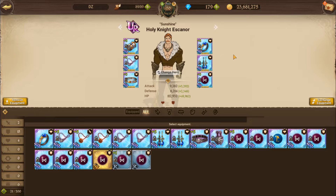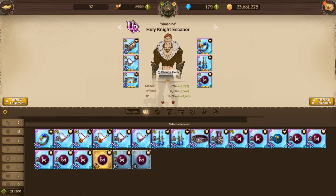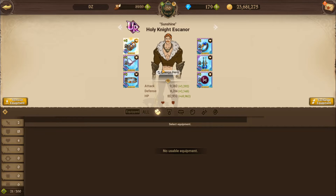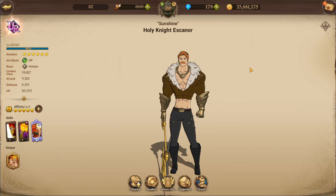What build do you go for? I choose the HP route for the extra tankiness — as you can see, like 112k, a little bit under 113k HP. His attack is 9.2k, and that's way enough for most situations. But the majority of people just go with attack and defense, because he does even more damage. But I love every time in PvP when an Escanor ult hits me and I survive.